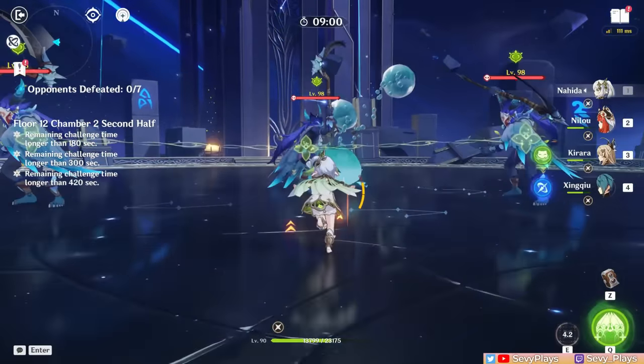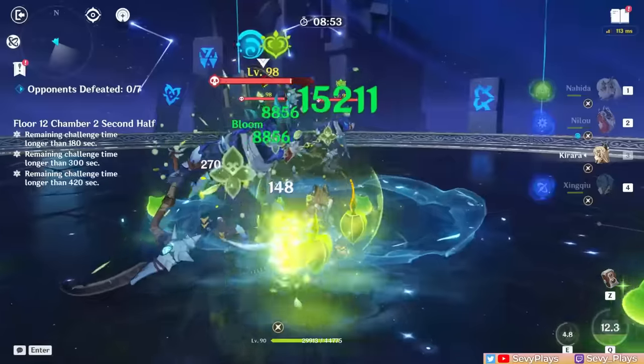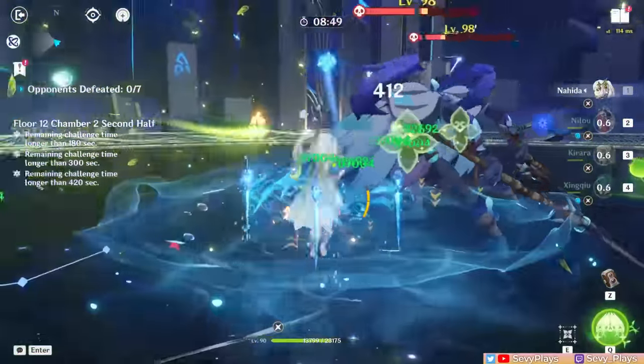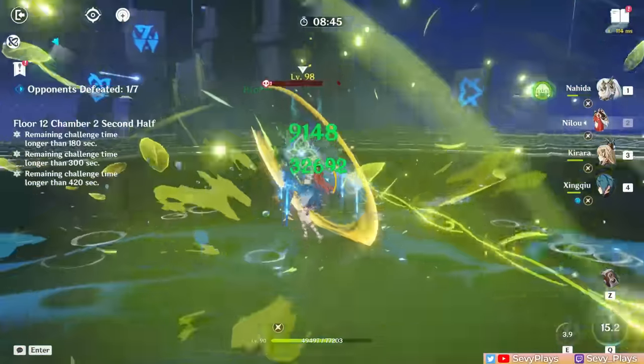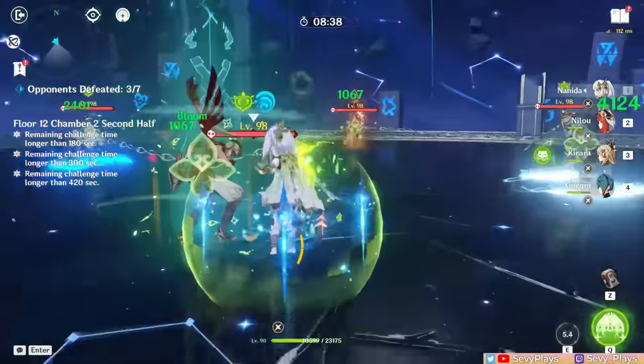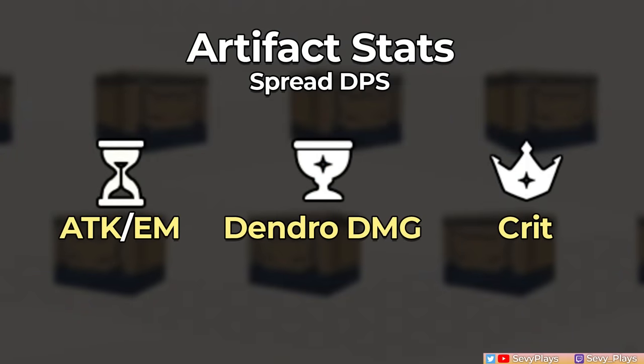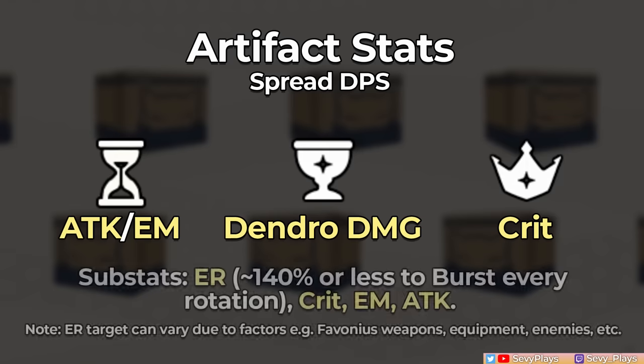You might consider more EM in a Nilou Bloom team to increase Bloom damage. Generally she won't be triggering Blooms as often since it's more likely and preferable that Hydro is the primary trigger, so prioritizing HP for thicker shields to tank self-Bloom damage is more sensible. You could try mixing in EM main stats if you want to increase whatever Bloom reactions she can trigger, as long as her shield is still comfortable. For a spread DPS build, use typical attack, EM, Dendro damage bonus, and crit stats — get ER from substats rather than Sands since she'll have more on-field time to catch particles.